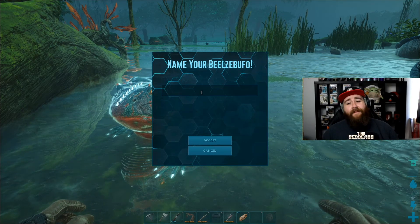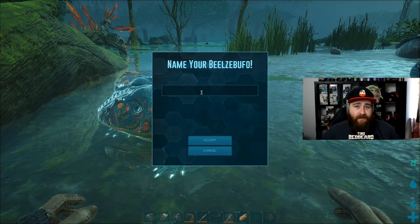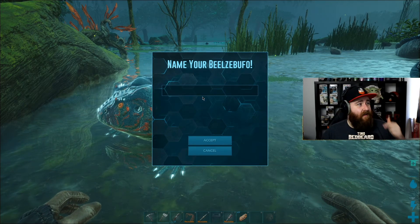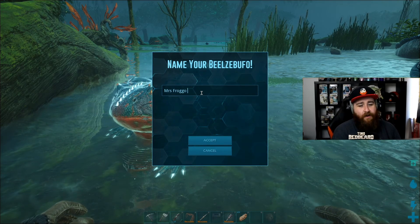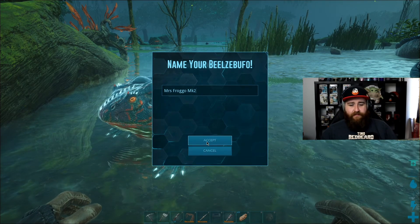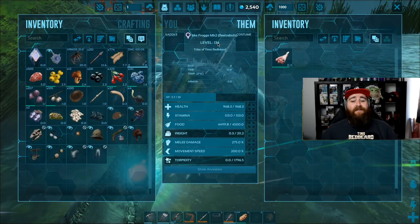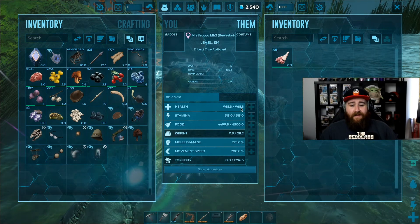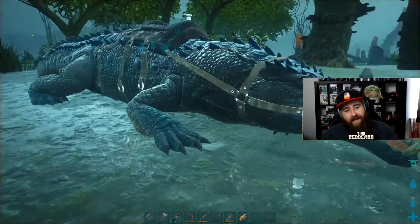We came across this frog, level 90 — way higher than Mrs. Frogo was. Mrs. Frogo was level 20. And well, you just watched it get tamed in front of your eyes, so we're gonna call this one Mrs. Frogo Mark Two. Welcome to the squad! Mrs. Frogo Mark Two is level 134, which is very good. Health is not great though.